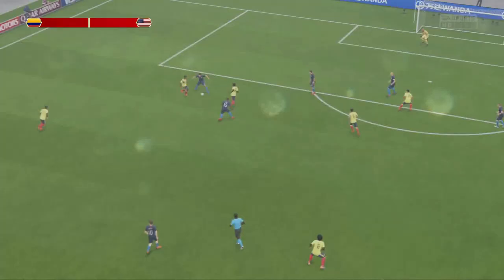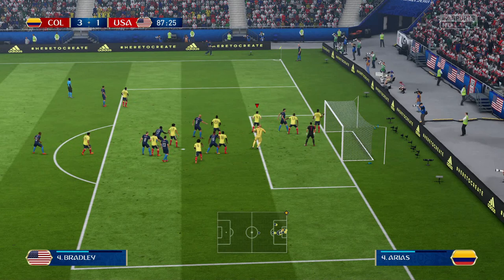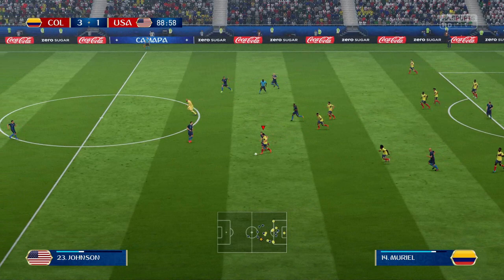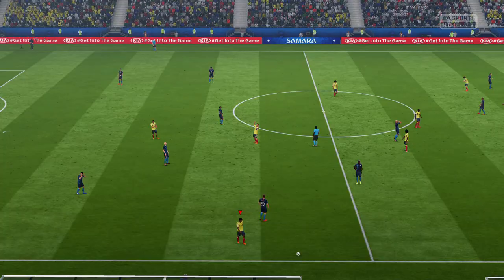It's a corner to the USA and Tim Howard is up for it — this keeps happening every time when I'm two goals up, they'll send their goalkeeper out. Now Tim Howard is scrambling to get back — you ain't gonna get back, dude. This is Muriel — look at Muriel go. He goes for the strike, but that's not a good strike unfortunately. And that's it. Colombia have beaten the United States 3-1 — a really nice result.